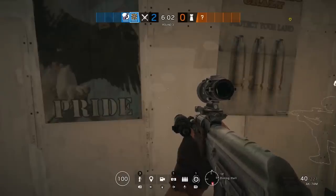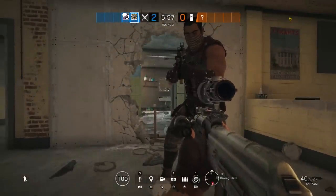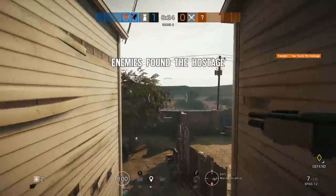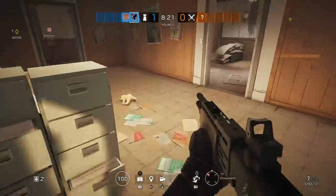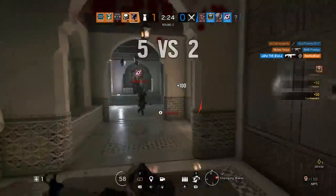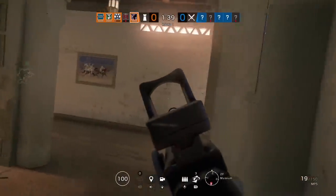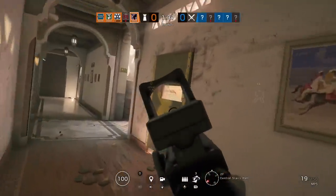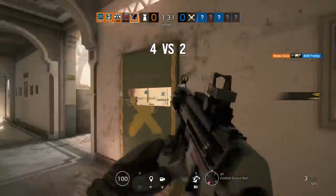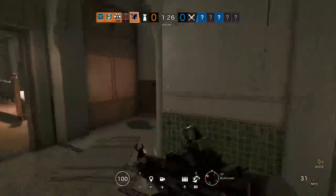Oryx is designed to be a roamer. While Caveira does it quietly, Oryx doesn't even bother being subtle about it. But what he lacks in discretion, he more than makes up for in positioning options. Paired with Cav, she can take advantage of the breach rotations he's already made in a more stealthy way. There can be a temptation to think your brute strength translates to invulnerability, but you're still just a regular 2-speed, 2-armor when the bullets come your way. He opens up new options for roamers that have never been explored before on defense, making him a very unique and fun addition to the team.